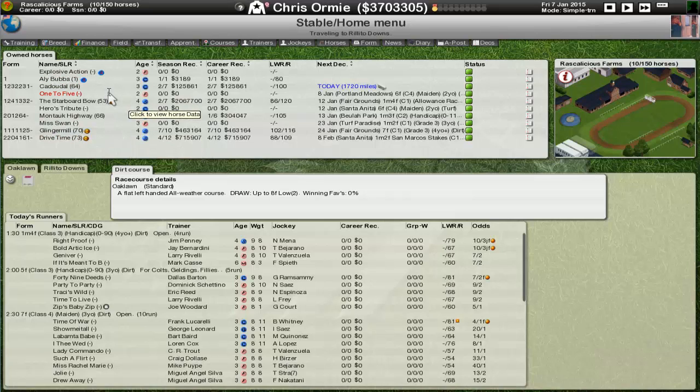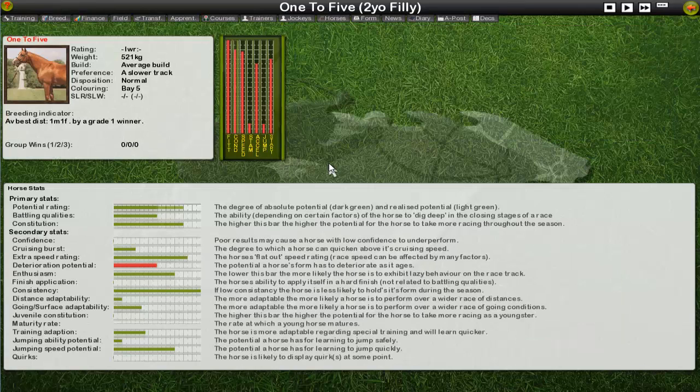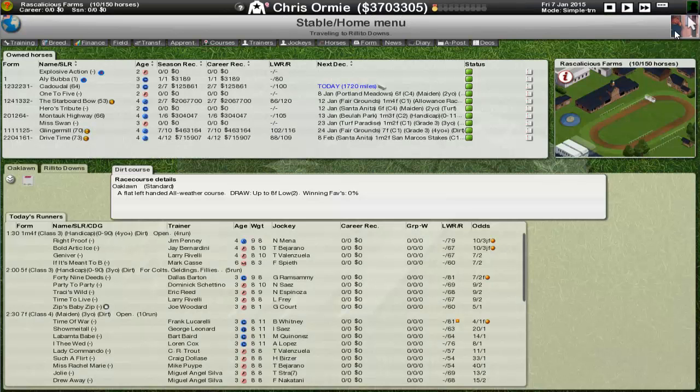That covers most of the transferred horses. We'll look at the horse picked up at the start of this game — One to Five, a two-year-old filly with good room to grow. This season we need to find races she can place and win in. I like some of her stats; that extra speed is going to be really nice. It's a decent distance to breed from — if I paired a mile-four or mile-five horse like Starboard Bow with her, that could be a decent pairing. I'm interested to see how she develops as our project horse.